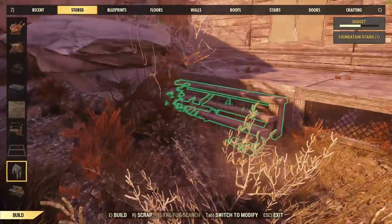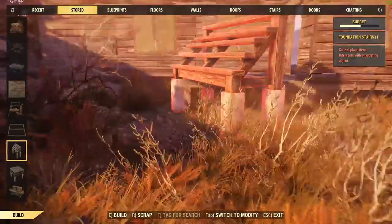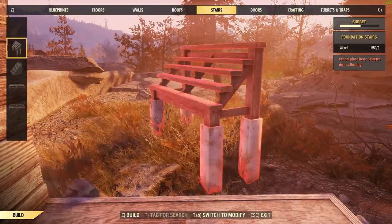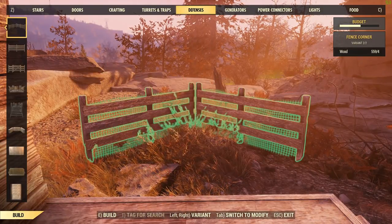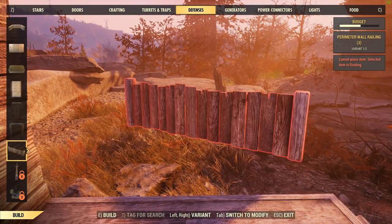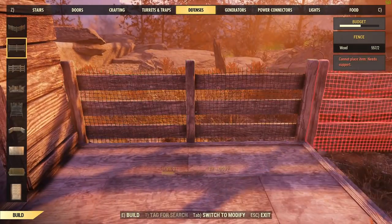I can take this left-hand one off and it actually went in there. But that bush will get in the way, so we pulled it out. We'll snap the stairs onto the end — got a mini sort of porch step-off area there.